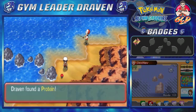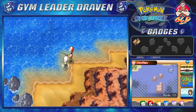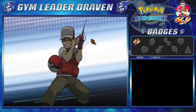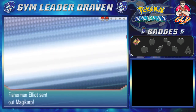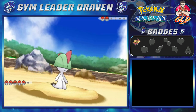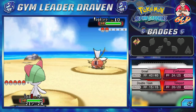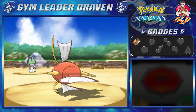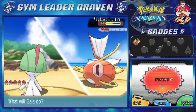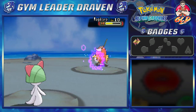Before the next battle we find another fisherman and pick up a Protein item nearby. We take on Fisherman Elliott with Gaia the Fierce Knight. This should be an easy battle so we go straight for a Confusion attack. Magikarp ends up being faster than us somehow, which is a bit lame, but we manage through.